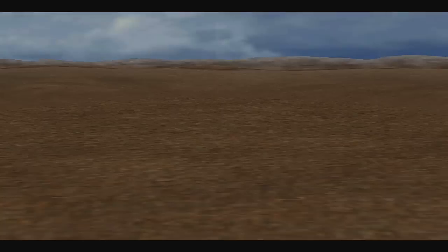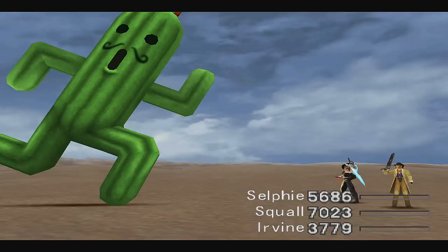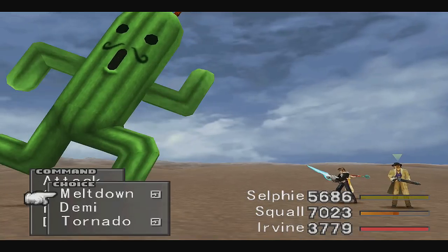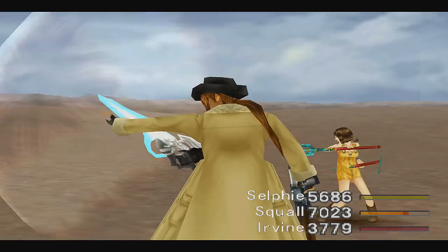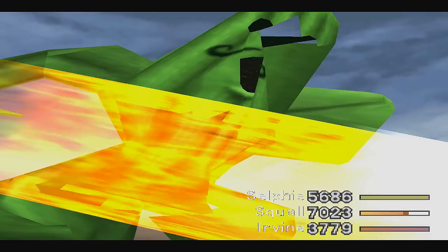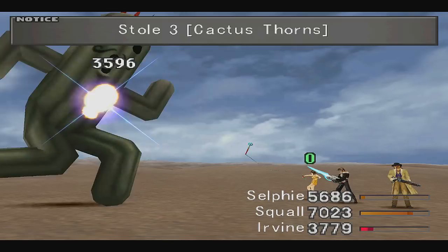He's right here — I think I collided against him so we should be good. When his HP is below 5% he'll try to run away from battle, so you need to beat him fairly fast. You can actually draw and cast Meltdown on him, which is what I recommend. That will make your attacks a lot more powerful.